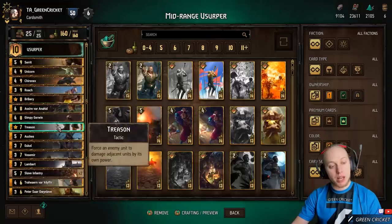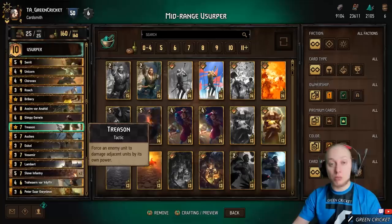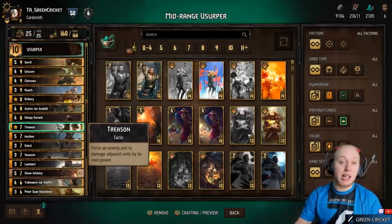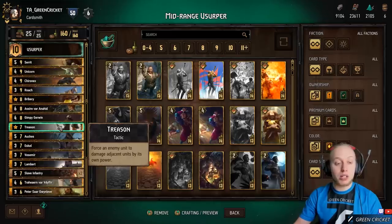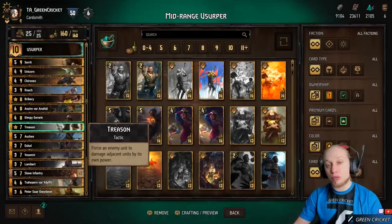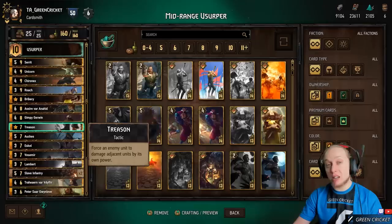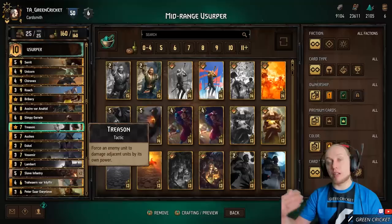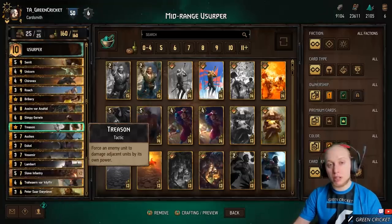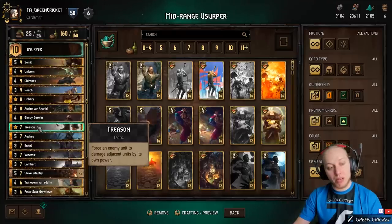Treason is interesting because it forces an enemy unit to damage adjacent units by its own power. So if the enemy sets up a big unit in the middle, you can use Treason to remove it. Treason also hits immune units — for example, if the enemy plays Milvar next to a 4-point card like Milane, you play Treason on Milane and it removes the Milvar from the board.